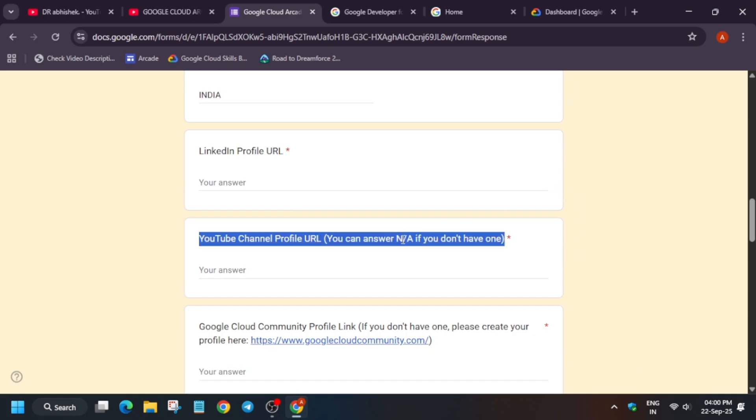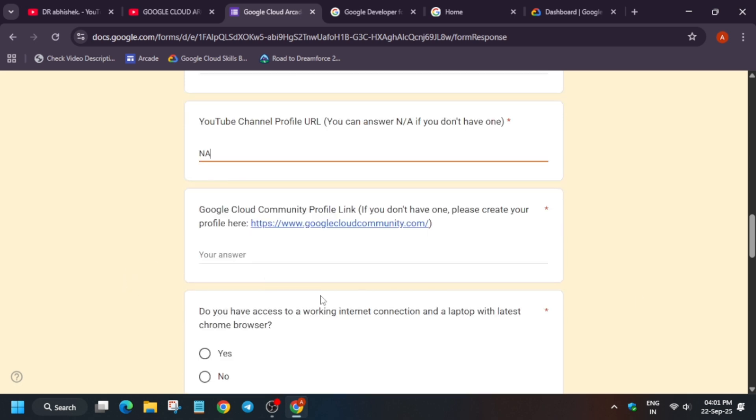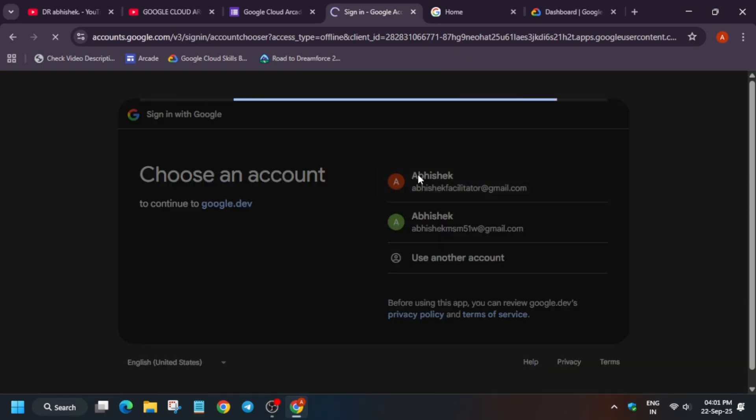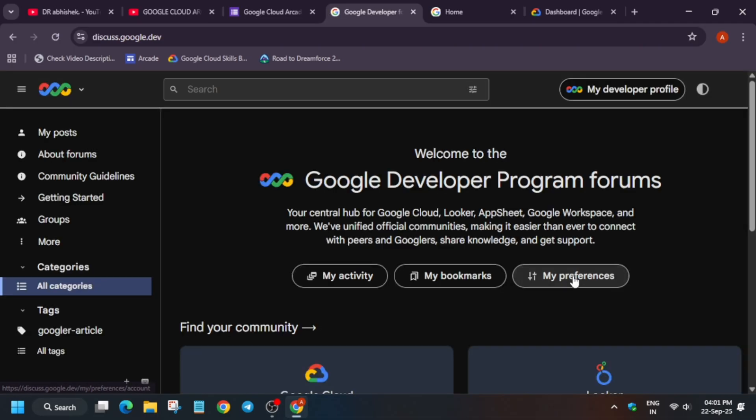Regarding the YouTube channel field: you do not need a YouTube channel to participate in this program. You only need the skill set you have already gained, for example from participating in arcade cohort 1 or cohort 2. You can type 'N/A' or mention your channel if you have one. For the Google developer community link, the community has recently been updated to the developer community — I'll share the URL in the description. Sign in with your Gmail account to access it.